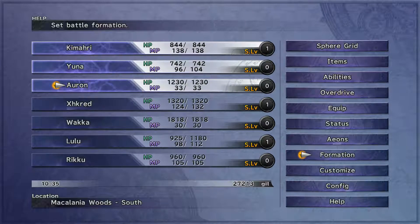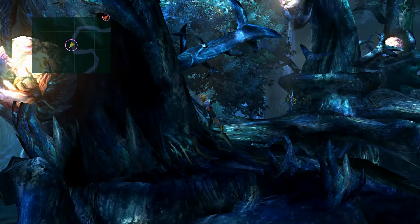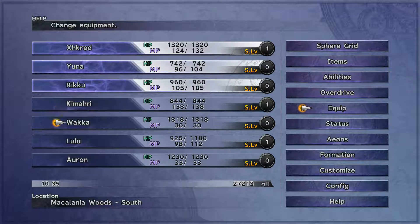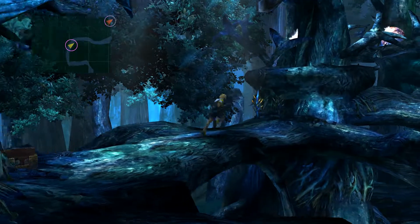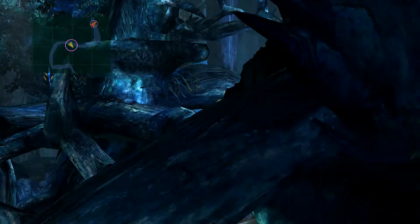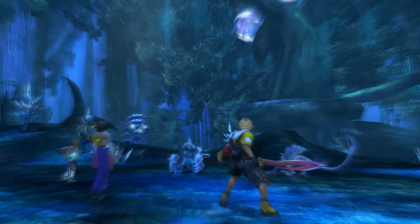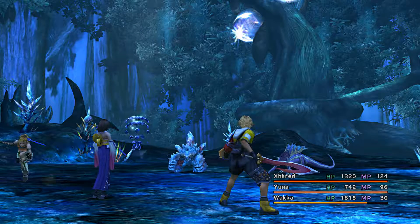I'm going to try my best to keep my formation as Rikku, Titus, and Yuna because they are my fastest agility-wise. We're going to equip this straight to Lulu right now. She doesn't have a Moogle, but this has Sleep Touch, which has a small chance of trying to inflict sleep. Then it has to go through a secondary check to see if the monster is resistant or immune to it.